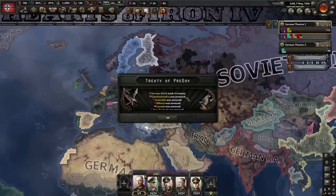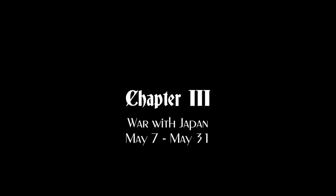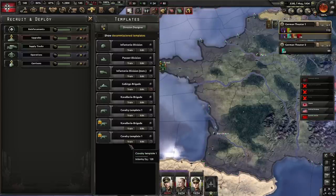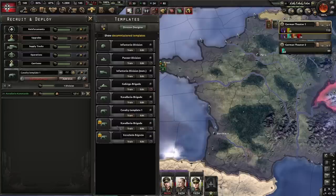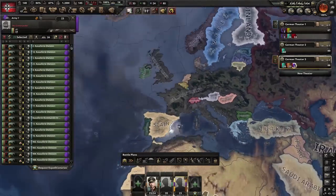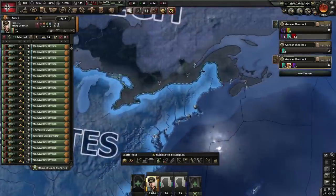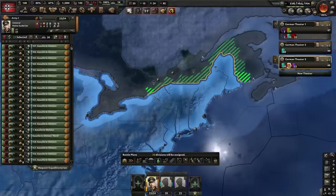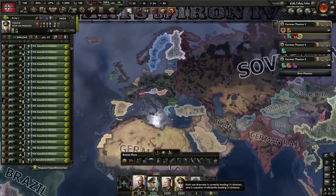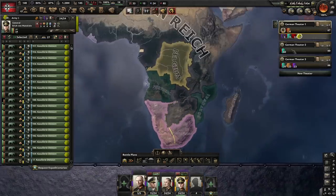Now South Africa is the new faction leader of the Allies. After the peace conference, we deploy our 20 spam divisions in Brest followed by recruiting roughly 80 more. We split forces from Italy into two armies — one to the Bahamas, another to Canada. Our spam divisions sail to the Bahamas while most other troops remain in Europe. South Africa is now a major nation as faction leader, so they will join our war against the United States soon after we declare. One cavalry army should be more than enough to handle them.